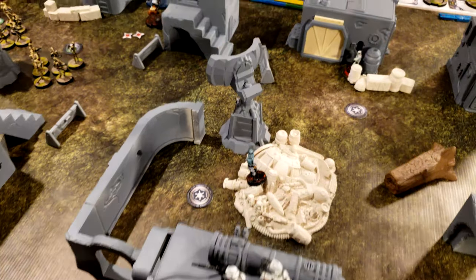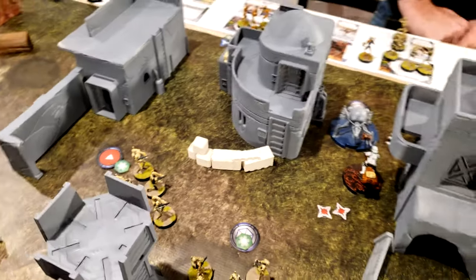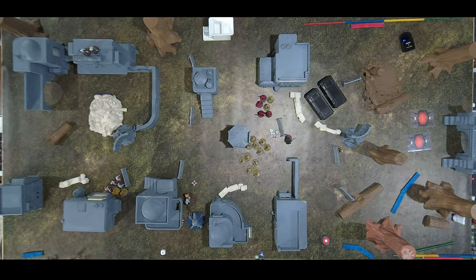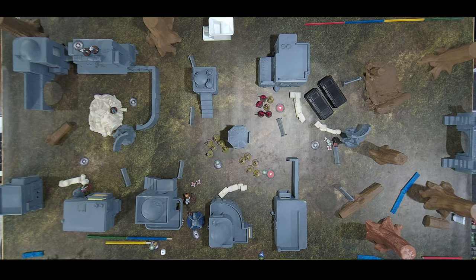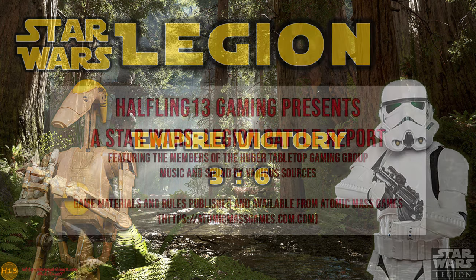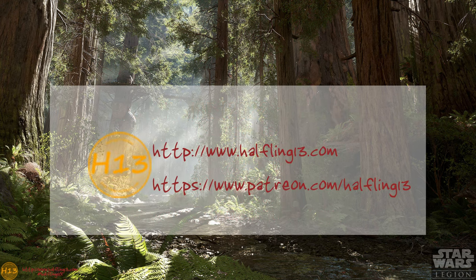We're going to call it an Imperial Victory. The Empire holds on to the transmissions on the side. The center just doesn't have enough droid troopers left, especially with the speeder bike still able to move. Vader held on, taking out Kalani. See you next time.